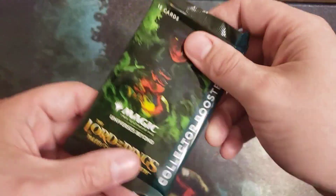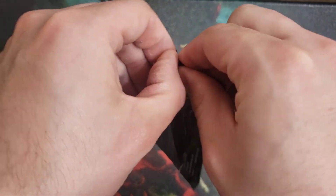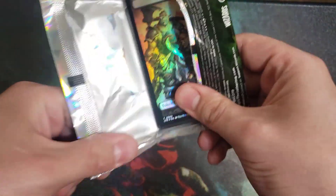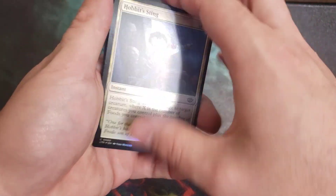In today's video, we have our lottery ticket to open up — a collector booster from Lord of the Rings. We're going to open one up, see if we can get lucky, and open up one of the sweet lottery cards. Whether it's a serialized card, one of the non-serialized rings, one of the halo foils — all those box toppers are pretty sweet as well.